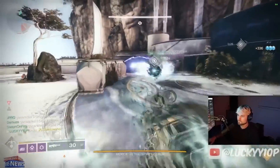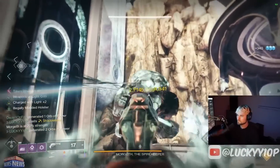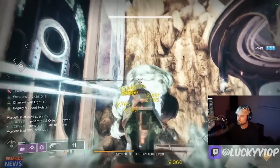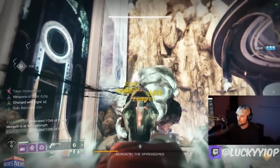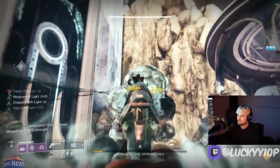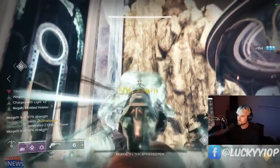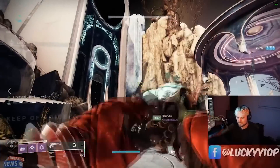Another exotic hand cannon that definitely needs to be thrown on this list is Malfeasance. This thing recently got a catalyst which gives it an increase to range and gives it the perk Vorpal. You might not ordinarily shoot your primary ammo weapon to kill a boss in Destiny 2, but when this is paired with the exotic boots Lucky Pants, it's actually extremely lethal. We'll cover Lucky Pants later on in this video.